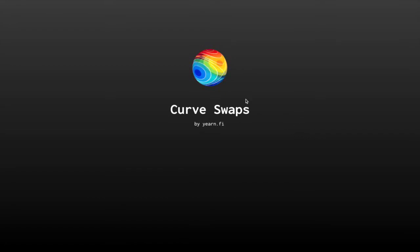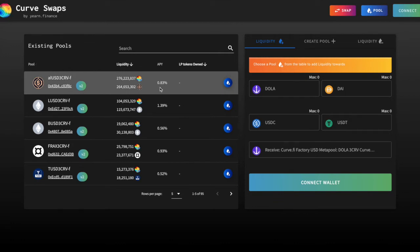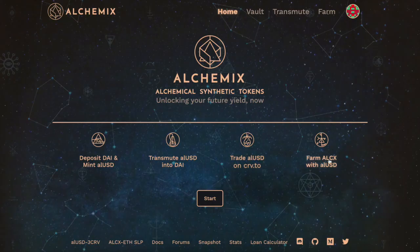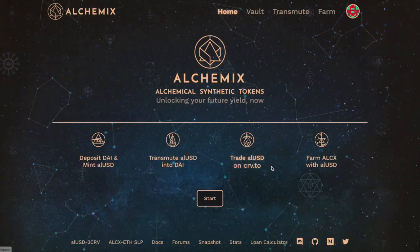This is where you can swap the alUSD for another token — you go on Curve swap and you're able to swap it there. So if you want to swap alUSD for Curve stablecoins or liquidity tokens, you can stake those tokens. When you get the alUSD you can automatically swap it into DAI and then restake it to leverage your yield farming.